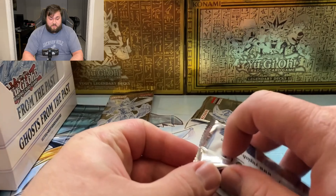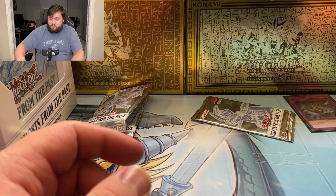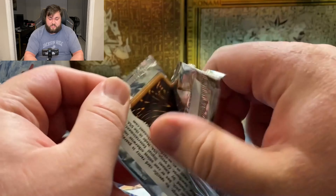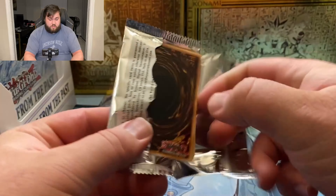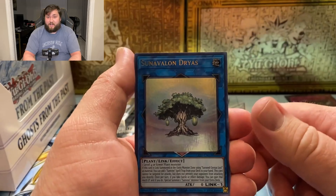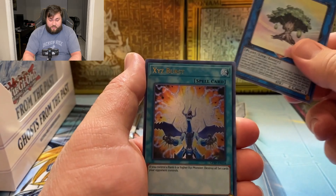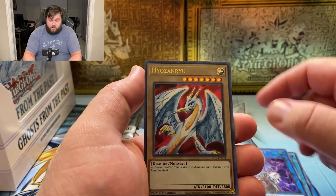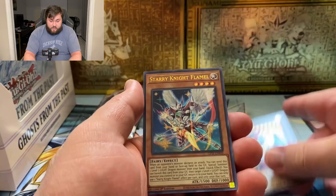Evenly Matched is a good one — I think it's like a $15 card if I remember right. I think the last time I checked, Remus was still the most expensive ultra in the set, so hopefully we can pull some more Remus. I really need Red Supernova Dragon — I have not pulled one yet. We got XYZ Burst, Update Jammer, Hoyu Zenryu, and Starry Knight Flamel.